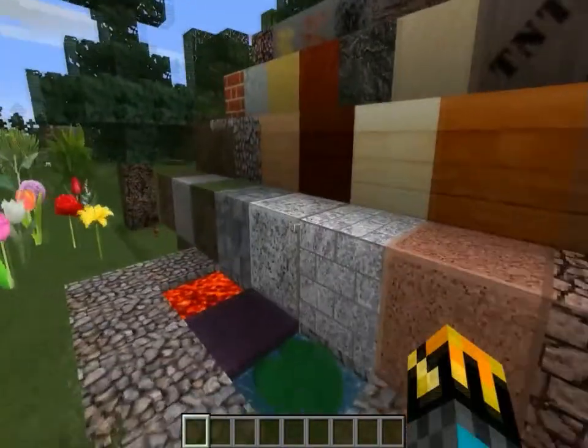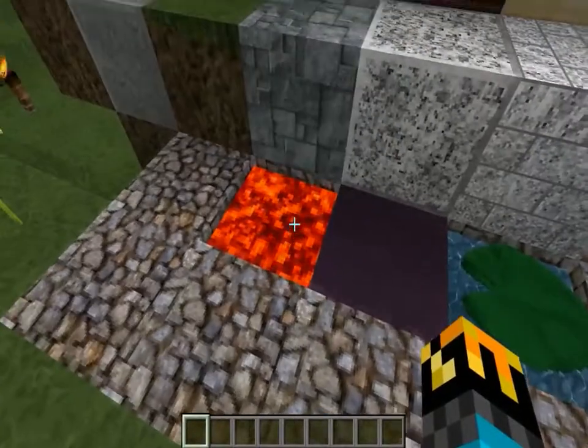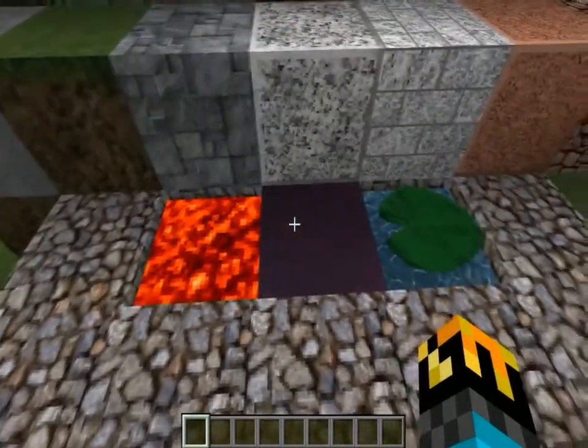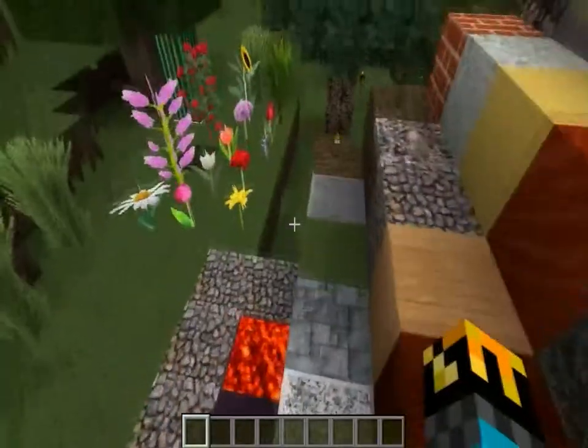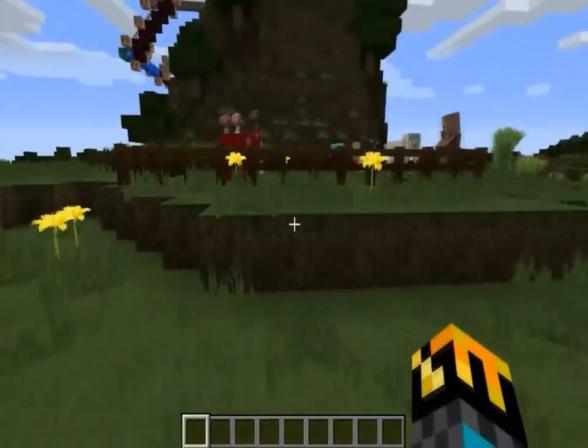The main thing that kind of tears this down is the lava — how blocky the lava looks in comparison, how blocky just a little bit everything looks. If these graphics were clearer, I feel like it would really lighten up the game.